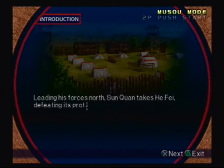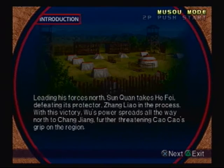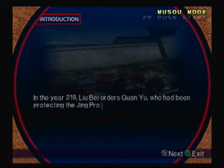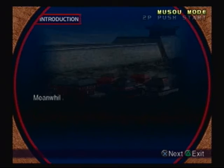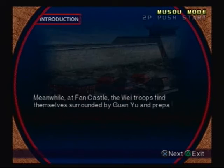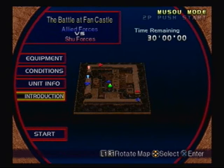Leading his forces north, Sun Quan takes Hefei, defeating its protector Zhang Liao in the process. With this victory, Wu's power spreads all the way north to Changjian, further threatening Cao Cao's grip on the region. In the year 219, Lu Bei orders Guan Yu, who had been protecting the Jing province, to head north and attack Wei's Fan Castle. A messenger from Cao Cao arrives for Sun Quan, who had been plotting to take Jing. At Fan Castle, the Wei Troops find themselves surrounded by Guan Yu and prepare for a drawn-out siege. Then severe rains throw themselves at the castle walls. Can the heroes of Wu save Fan Castle from danger? Alright, let's get to it!